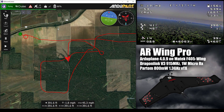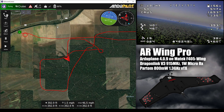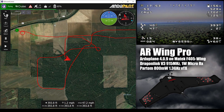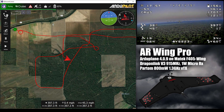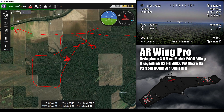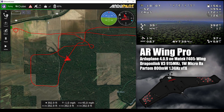You can be right down in the low single digits and still have a decent amount of control. It might start to get a little laggy — you'll feel it before you hit failsafe. I just wanted to point out: when you see that 50% RSSI, it's not a problem. It's just the way this particular firmware on the 915 MHz DragonLink system displays RSSI.